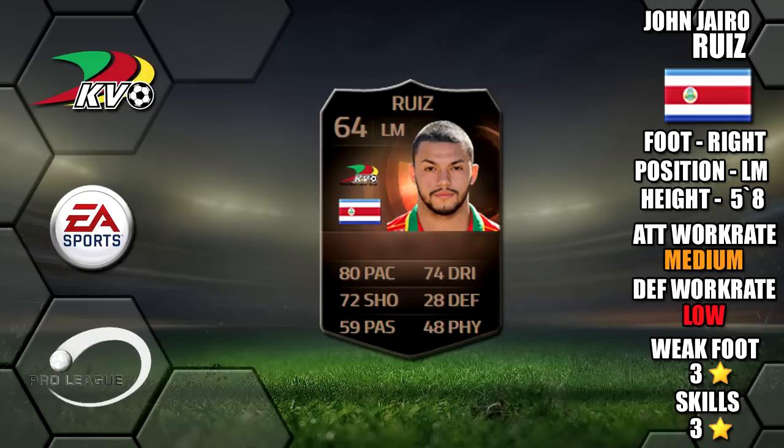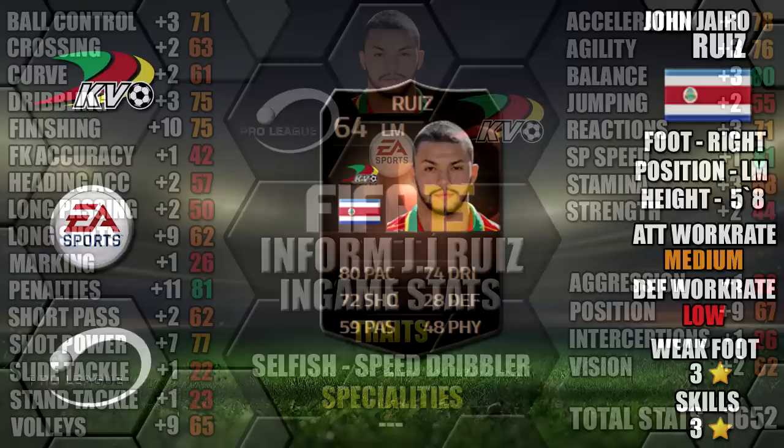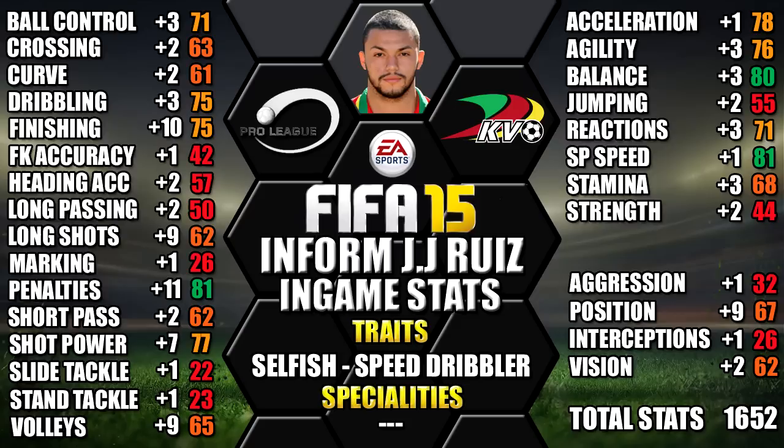He plays for KV Oostende in the Belgian Pro League. He's 5 foot 8 tall, right footed, with medium-low work rates, a 3-star weak foot and 3-star skills. Looking at his in-game stats, his standouts are 81 sprint speed, 81 penalties, 80 balance, 78 acceleration and 77 shot power.